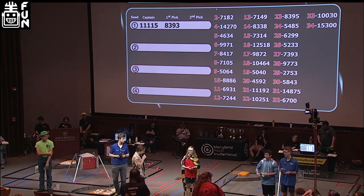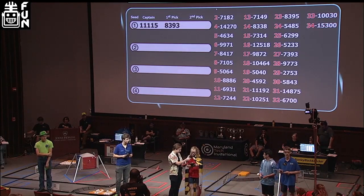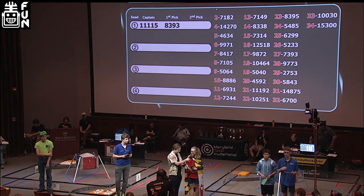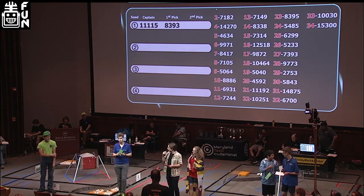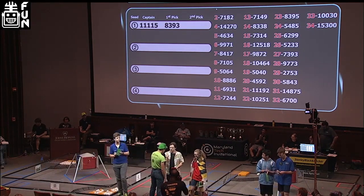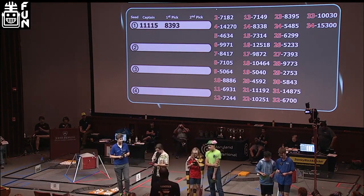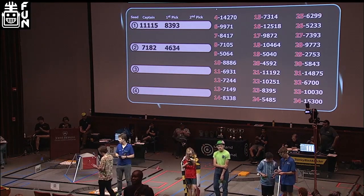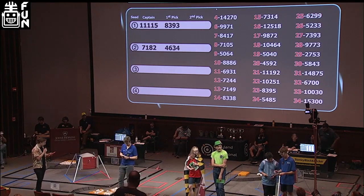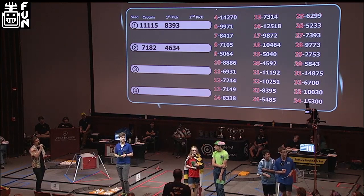Next up, we go to our number two alliance captain. Who would you like to select? "Team 7182 would like to graciously invite Team 4634, Frogbots." Team 4634, the Frogbots, happily accepts. We are going to invite down our new fourth-seed alliance captain, Team 9971 — the team formerly known as the Land Bros, the Chad Bros, and some other bros.